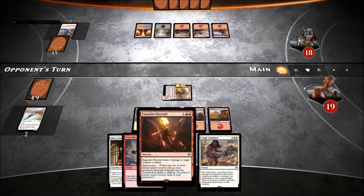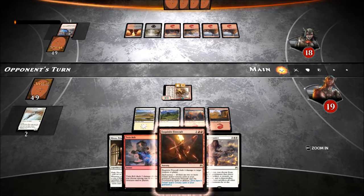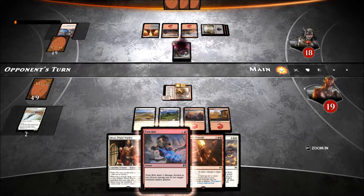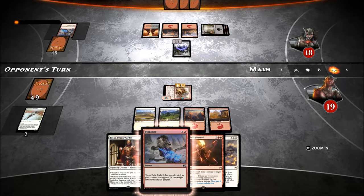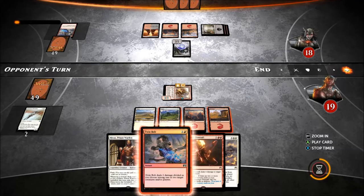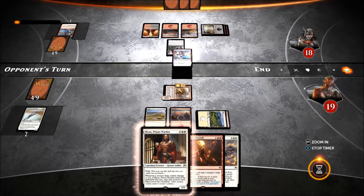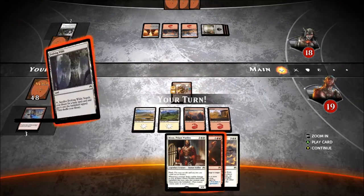I have quite a bit of removal in hand. I almost want to get rid of Exquisite Firecraft, actually - it was just filling up a single open slot, I was at like 59 cards. That's what he's got for me. Now he's going to steal it with Act of Treason. You don't have Act of Treason? I know what your deal is. I know exactly what you have in mind. I will not allow you to do that.